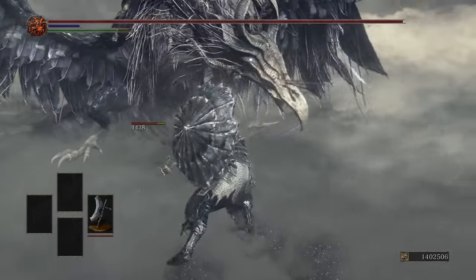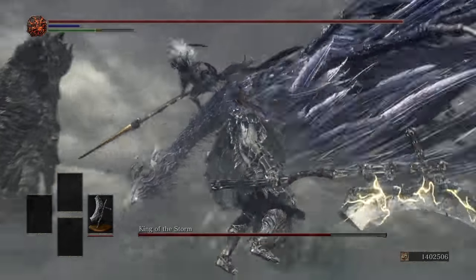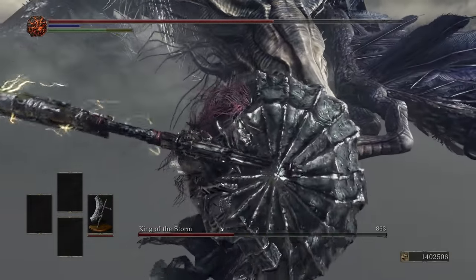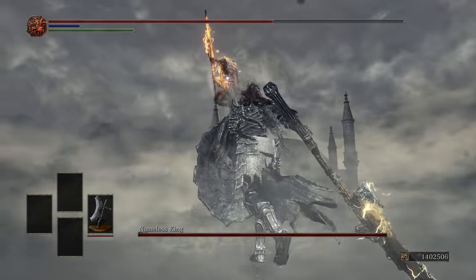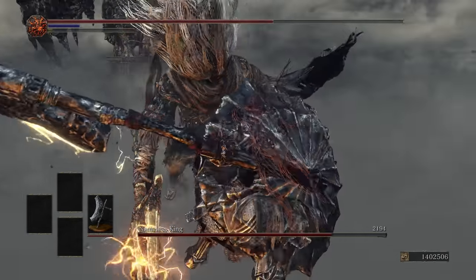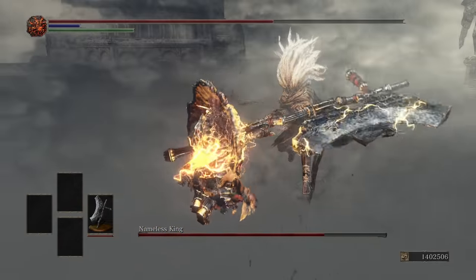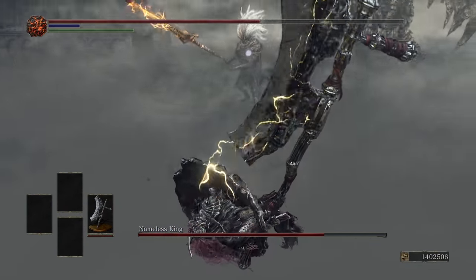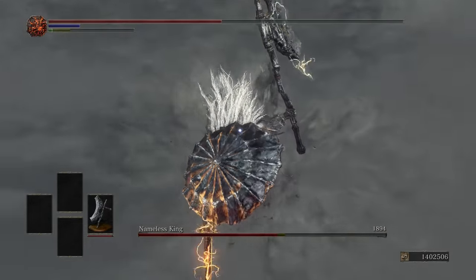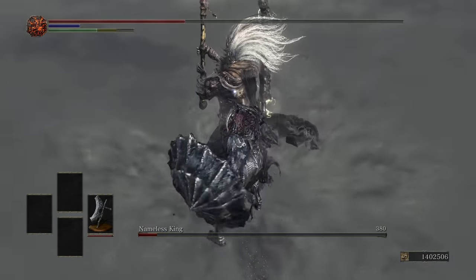The Nameless King and the Dragonslayer armor are basically two sides of the same coin — we both share immunities to poison and toxic, are both resistant to lightning, and have similar weapon arts. The King of the Storm is weak to lightning, so this fight is actually super easy for the Dragonslayer. The Nameless King, on the other hand, is where things start to become a problem. While we are able to block some of his strongest moves, he does have the ability to grab us. Luckily, my shield rips through his poise too, and we're able to riposte him once he takes a knee. A few more shield bashes and it's lights out for the Nameless King.